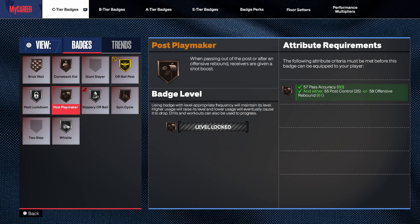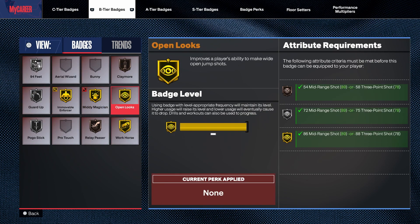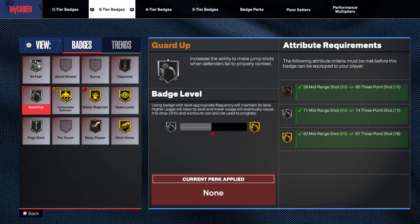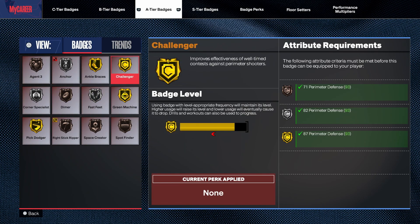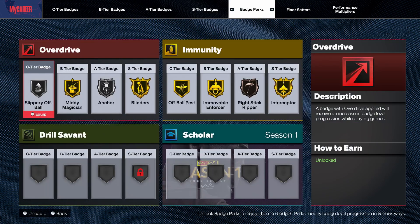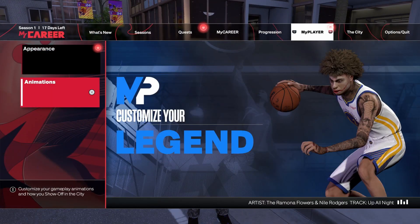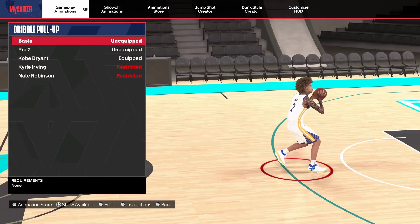I get no good playmaking badges — I don't get handles for days, I don't get nothing good — but the defensive badges go crazy. I only get mini magician on gold. Trust me, you probably could get away with it on silver. I get guard up, I get pogo, I get a whole bunch of good defensive badges. And I just be strapping — I swear I do not miss. I also want to show y'all the fade that I use, because I know a lot of people might ask — I use Kobe Bryant pull-up.